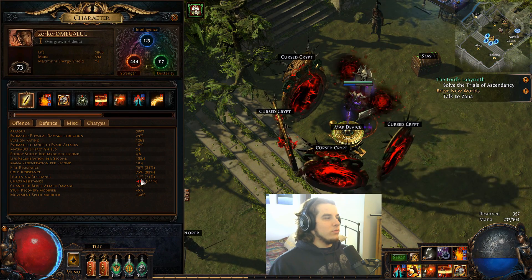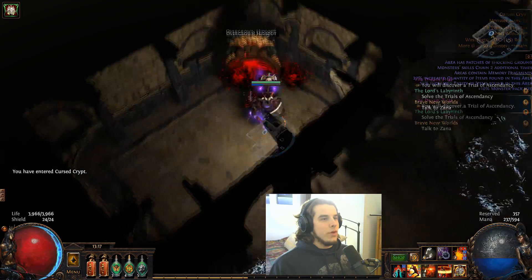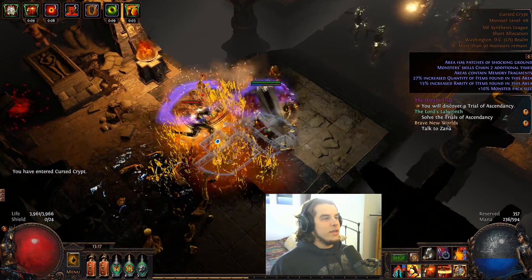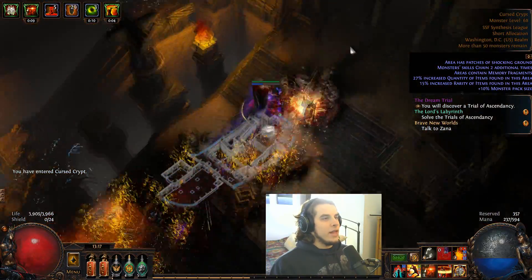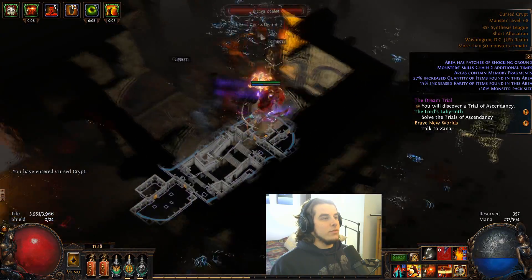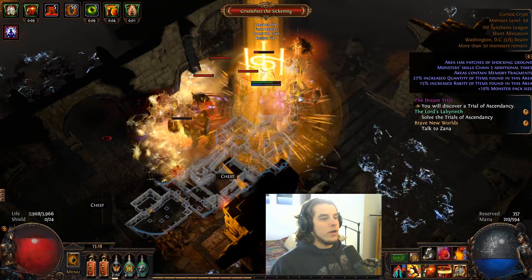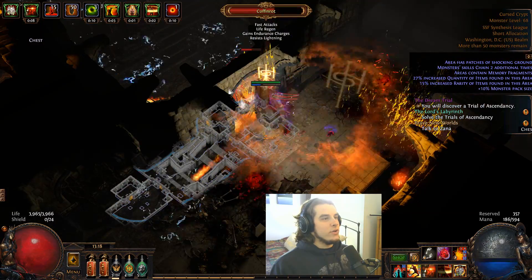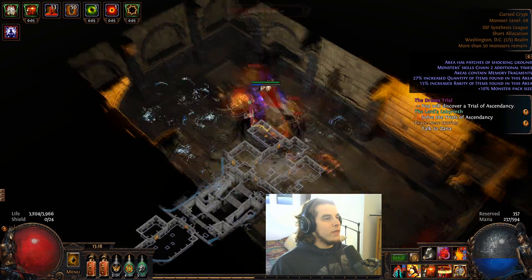I'm not doing Tectonic Slam — that was just for leveling. I did go ahead and take the war cry nodes near the Duelist area, because it allows for instant war cries, coupled with the Berserker ascendancy which gives you 25% life and mana when you use a war cry. That's pretty powerful — it's literally like a seething flask. And it also generates endurance charges, and it doesn't take away from my animation, so it's very important to have.